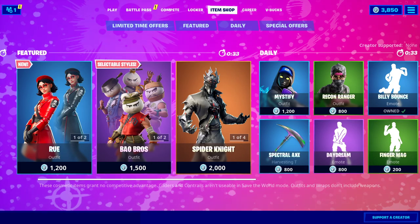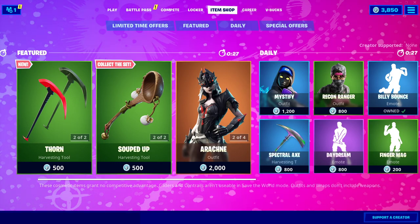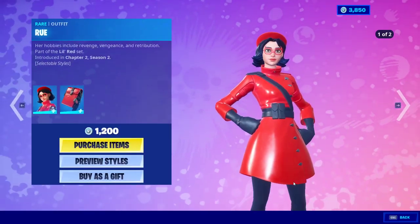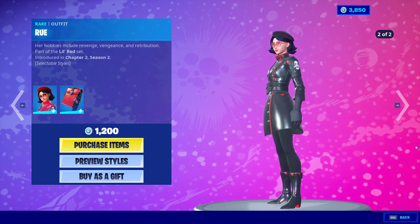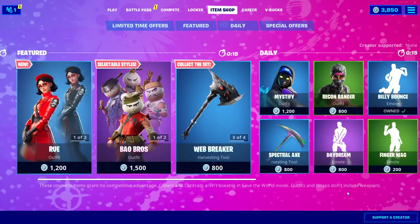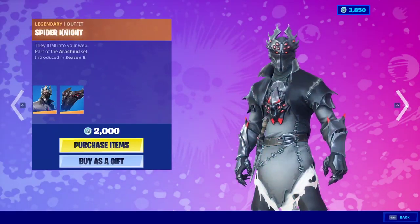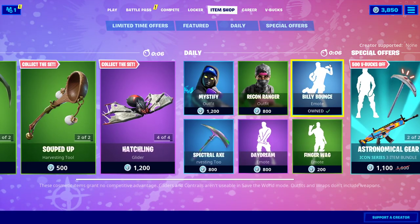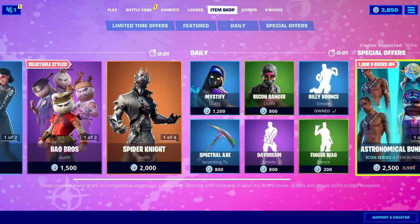Hey guys, it's EpicAxe, welcome back, and if you're new here, welcome to the stream. Today we're doing the daily item shop. Yesterday's was pretty good — we got the new Ruskin who looks pretty awesome, I still think she looks like a Hydra henchman. We had the Baobow Bros, Spider Knight, and Arachno. Yesterday's was pretty great. We had Billy Balance, Finger Wagon, Daydream — all great emotes. Let's see what they can do today.